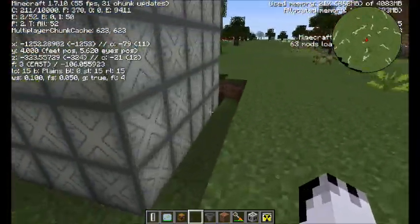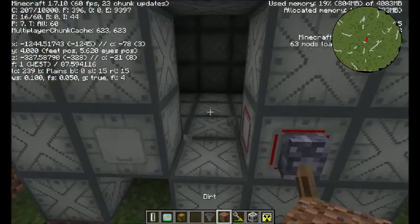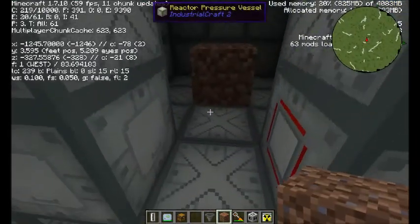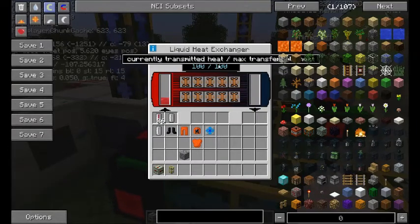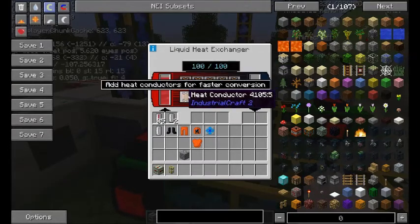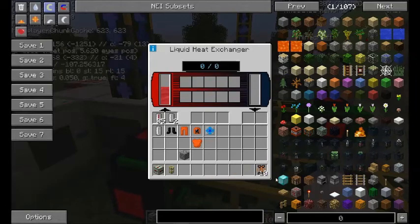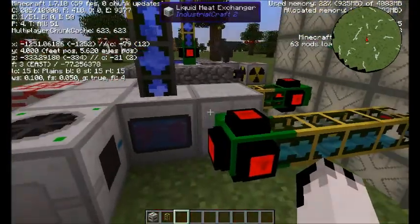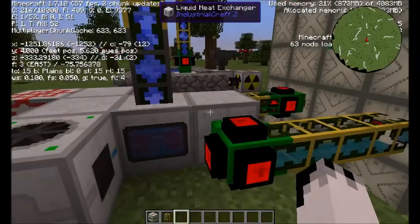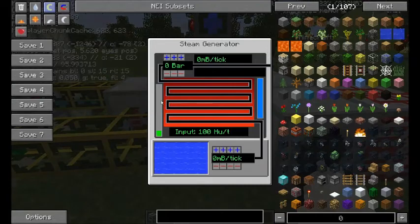Here we have our reactor - just a bog-standard reactor. The reactor might have exploded since the last time I used it, but I just need to fix it. The liquid heat exchanger now only outputs a maximum of 100. It will start at 10, and for each unit - you need at least one for it to do anything - it will add 10, up to a maximum of 100. This liquid heat exchanger can then put your heat into the steam generator, which will slowly build up heat.